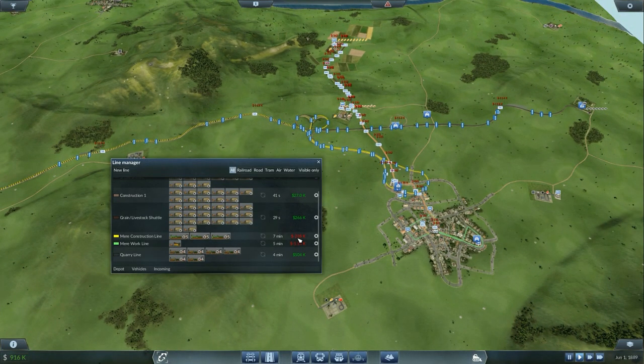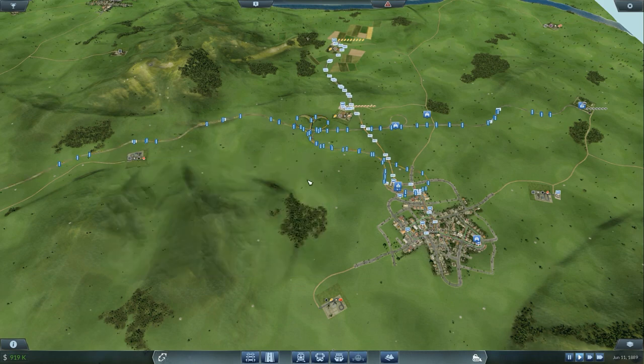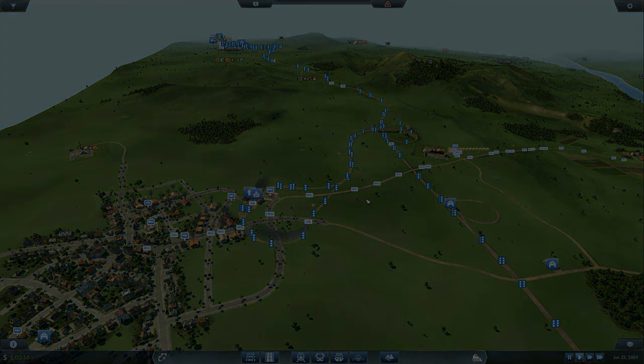If you look, the construction line — we're losing, we're bleeding money on it. We're also bleeding money on the Mare work line, which hopefully when we upgrade to do the passenger line will be better as well. But half a million on the quarry line, a quarter of a million on the grain livestock, about 150 on the bread shuttle — so we're doing okay. I think that's where we're going to leave it off on this episode. Thank you guys so much for watching. If you guys have any tips or tricks for trains, or any suggestions on where we want to work on next industry-wise, go ahead and let me know in the comments down below. Check out my other videos if you feel like it, and subscribe for more. I'll see you guys in the next episode of Transport Fever.